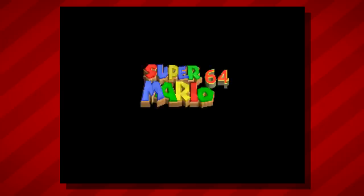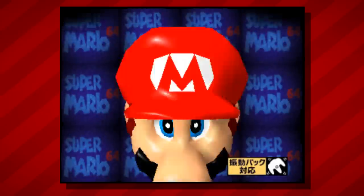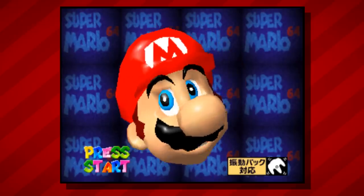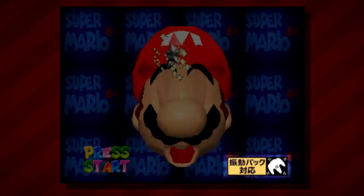So let's first take a look at some of the new features added in this version. The title Super Mario 64 Shindo Pak Taiyo version literally translates to Super Mario 64 Rumble Pak compatible version. This release is indeed compatible with the N64 Rumble Pak, as indicated by the new icon in the bottom right corner of the title screen. Rumble support is far from the only thing changed in this version, but it is perhaps the most apparent addition.